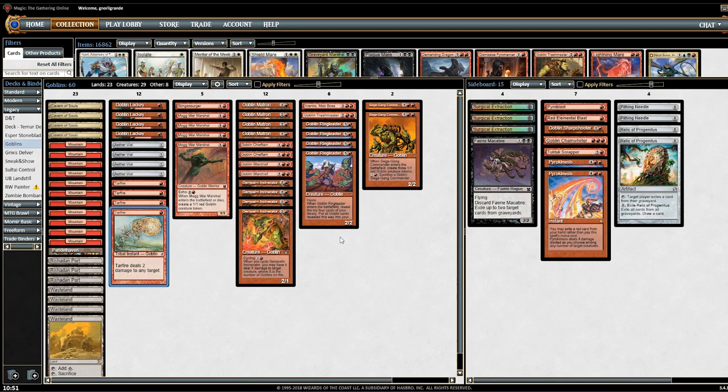Against creature decks it's still a very good turn-one play against things like Merfolk or Delver of Secrets. The deck plays 23 lands — that's a lot, but this deck really needs lands since we have 4- and 5-drops and a lot of 3-drops. We play 11 Mountains, 4 Cavern of Souls, Pendelhaven — which turned out to be very good with Lackey and tokens — 3 Port, and 4 Wasteland, disruptive together with Aether Vial. So a lot of mana sources in the deck.